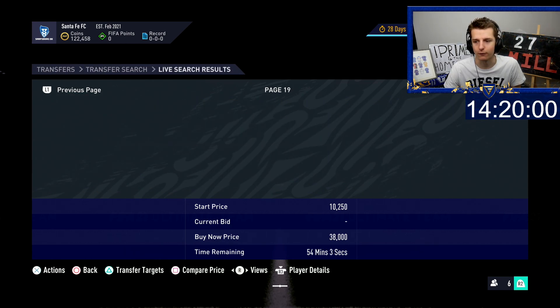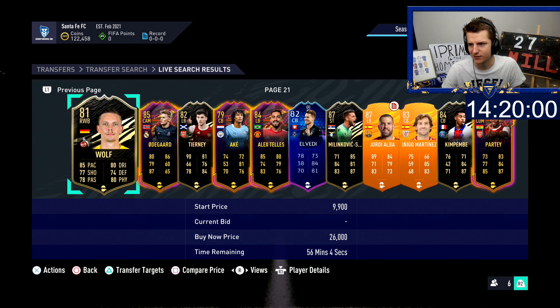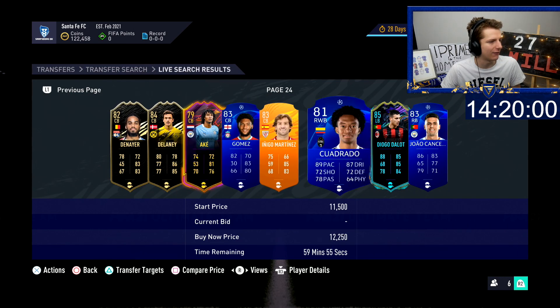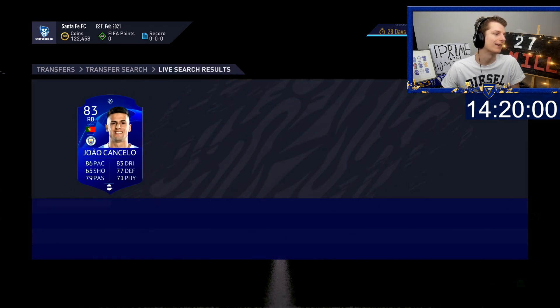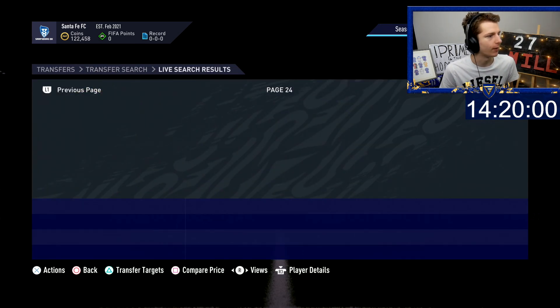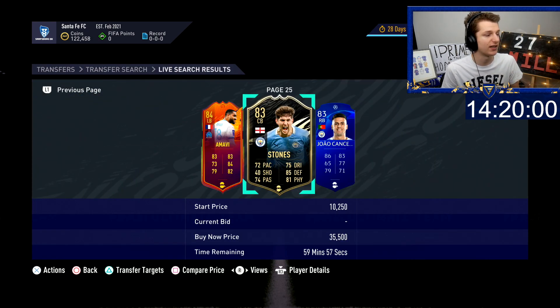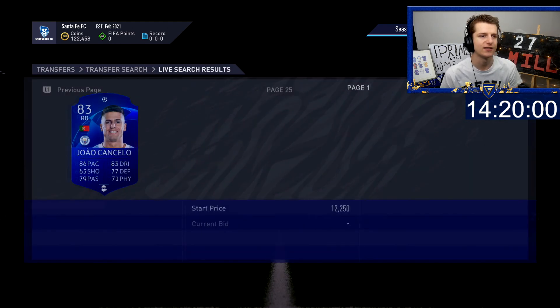If by magic — there we go — there is only one card over an hour. This moves on to the second part: the mechanic we use is basically Compare Price, Back Out. You'll see that a second ago we saw a lot, but now that we've pressed Compare Price, Back Out, we've got two more cards popping up. Press Compare Price, Back Out again — another card pops up, another card pops up. Loads of cards will continuously pop up. And that's basically how you utilise this mechanic. On the web app you can't do this, and this is why this method is so OP on console.